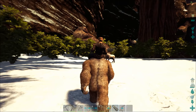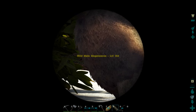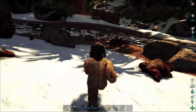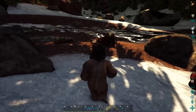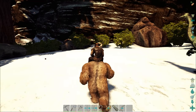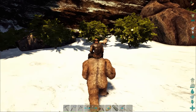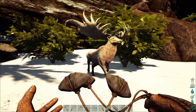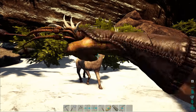Today we found this amazing Megaloceros. I was up here setting up some lumber stations because we're going to start building up here now in a couple minutes. But I thought we'd start off the episode by trapping this guy with a bola and then knocking him out so we can tame him. Preferably over near the cliff here would be good too. Let's get him bola'd.